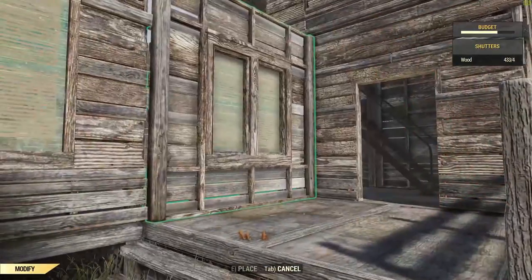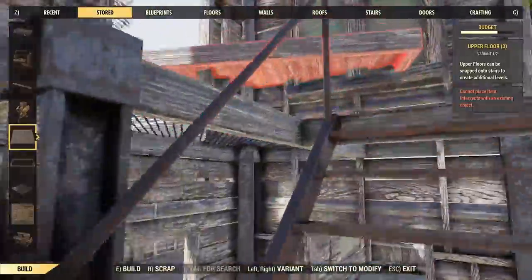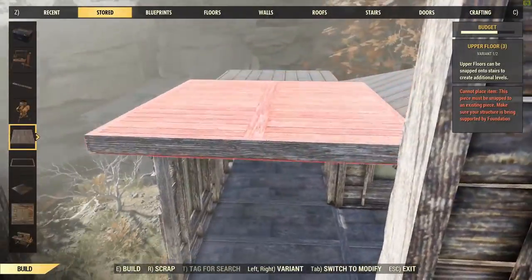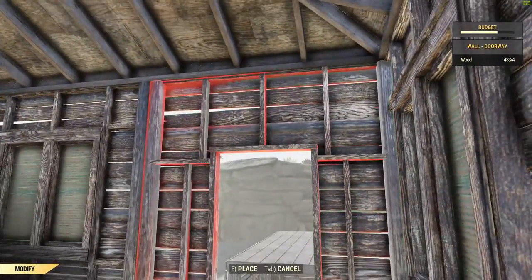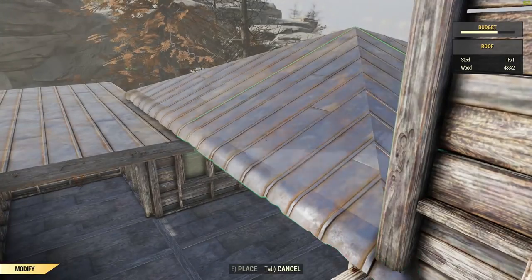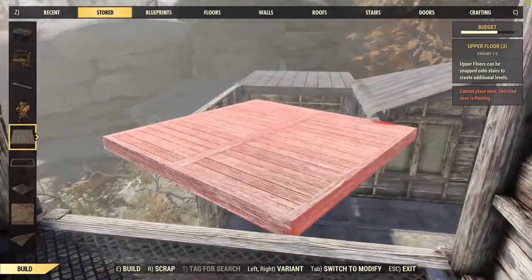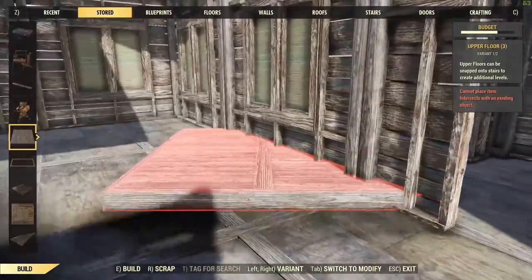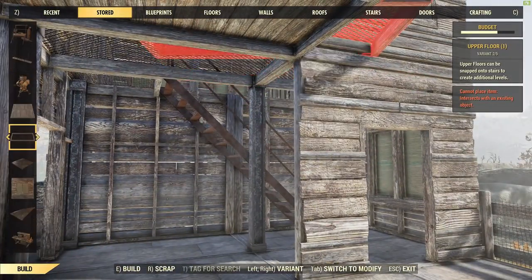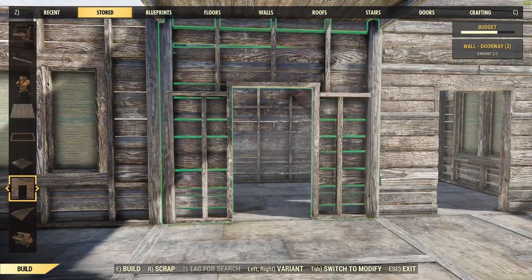We're going to head around to the other side and put some floors and roofs in. Initially I just put a roof in here, but I decided I wanted a balcony out here, so I'll take the roof off and replace it with floor pieces. With the doorways and walls down below, we're having problems snapping them in. I'm pulling out everything I think might be causing the issue, and then I remember the door — and there we go, simple as that.